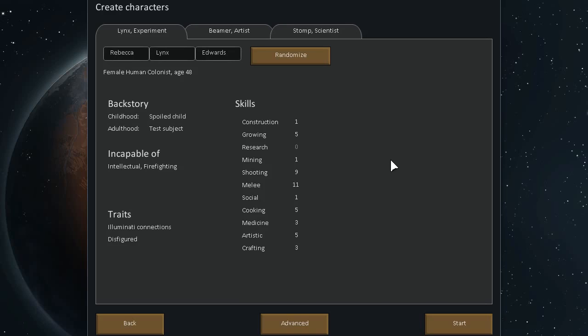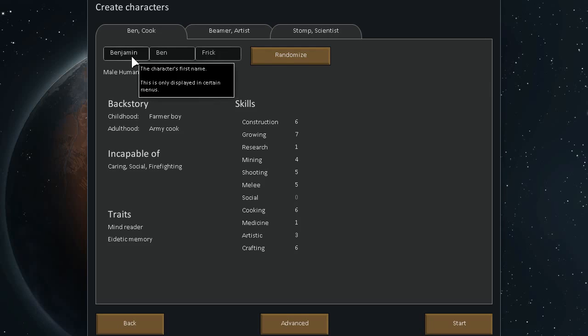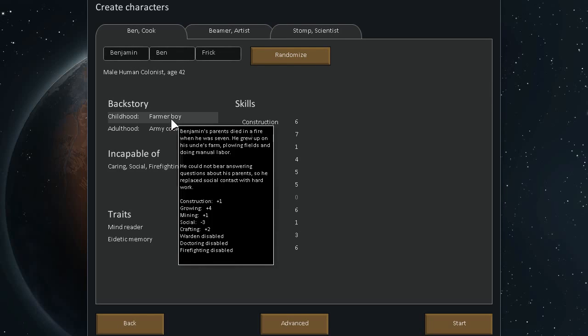Once we get our base going, I'll explain what happened on my end and why it was a little bit late. Now there are three names — a short identifier and a character's last name. Right now we have a spoiled child and a test subject — pretty much a killing machine. Let's just randomize this. That's not too bad, and we get a Benjamin, which is my little brother's name, so we'll keep that. We've got a farmer's boy.